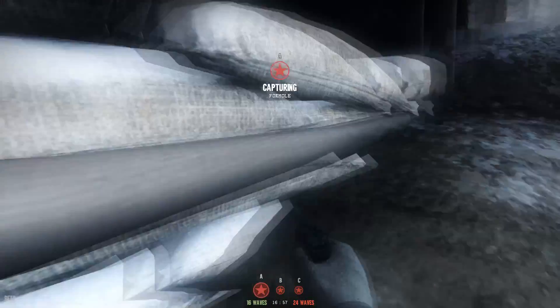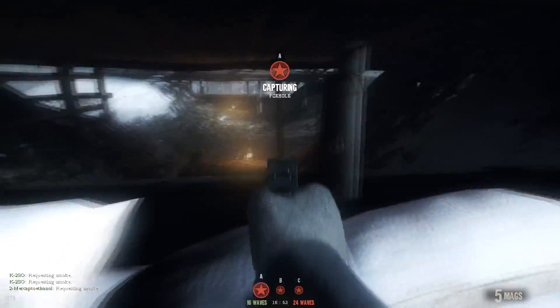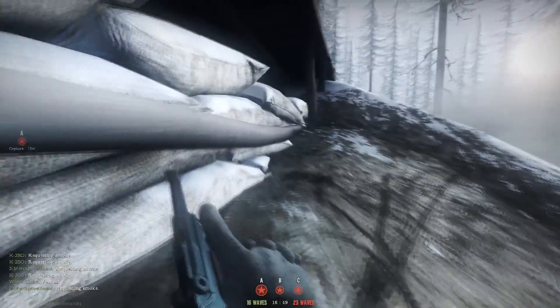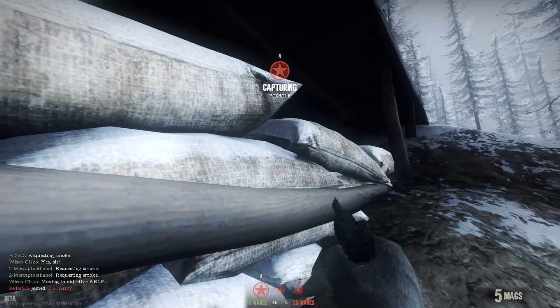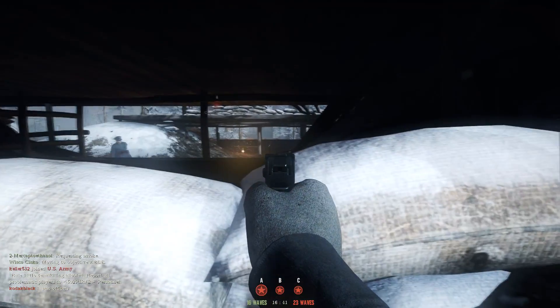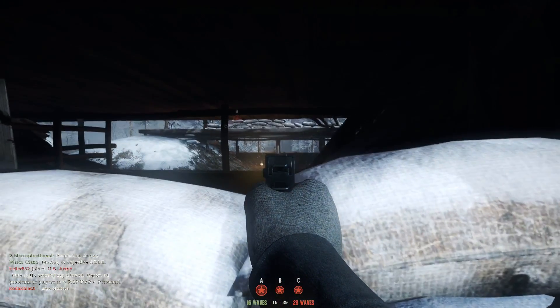Hello everyone, it's Andrea. Welcome back. Today we take a look at the P08 pistol, available for the German army. This pistol has an 8-round magazine and 700 rounds per minute, and is available for the officer and the machine gunner. I don't really like this pistol for one reason: each time you shoot, you lose visibility.